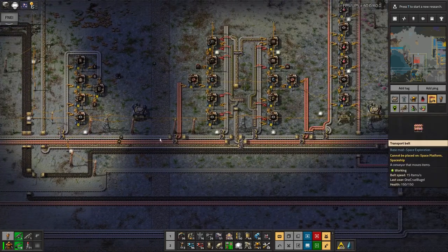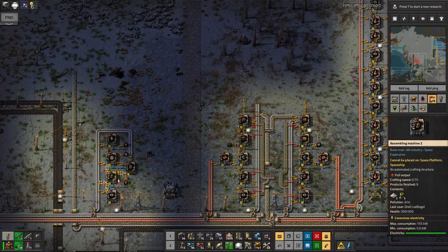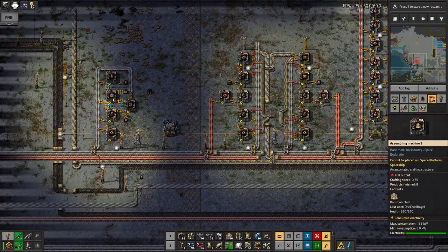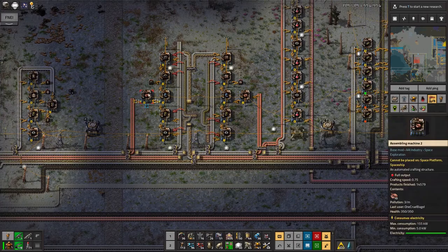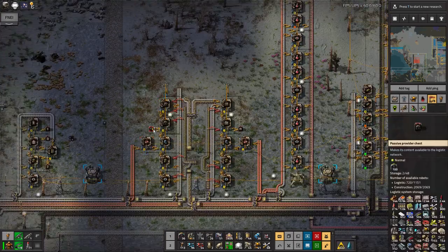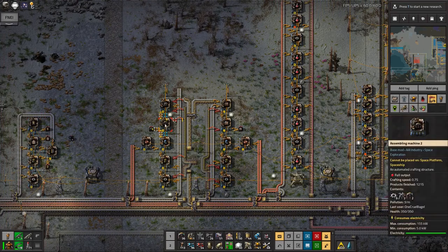We then have the initial starting point of my main bus. Here I was producing the yellow belts — quite small and compact, and that's been running the whole time. I wonder how many it's made... eight. I must have done an upgrade in there because I've used a lot more than eight normal belts. I then decided to build up miners because it's basically the order you get fed up with building things by hand. I got fed up very quickly of building belts and decided I wanted miners automated — we've gone through 1,200 of those. Crikey.